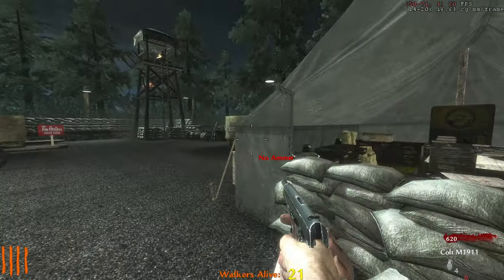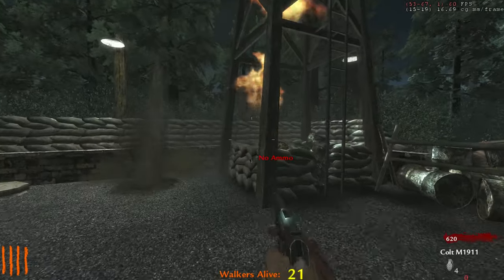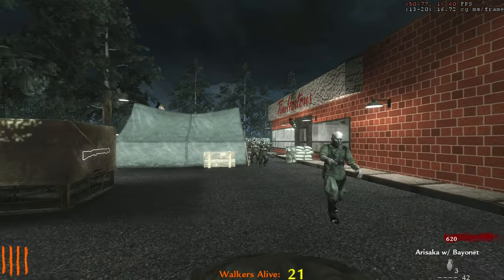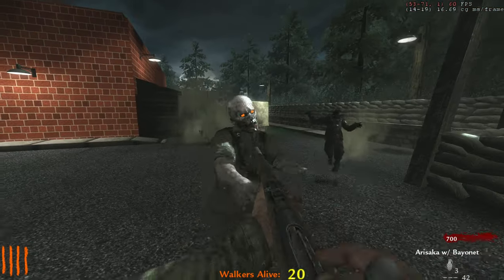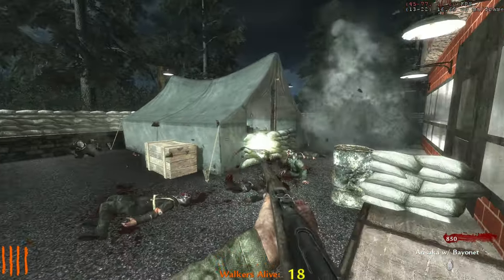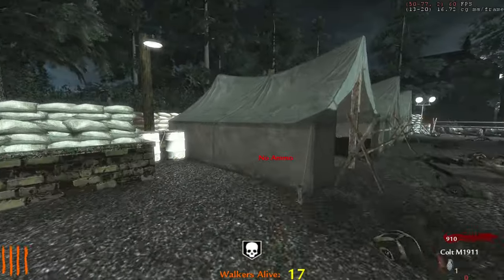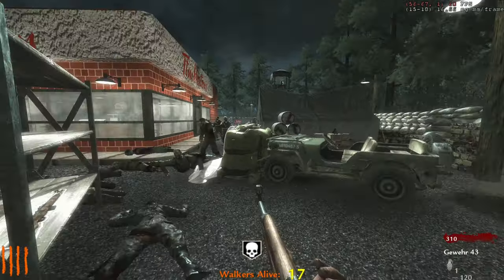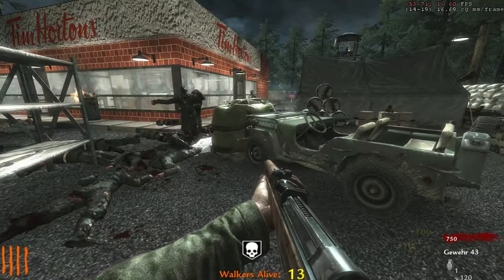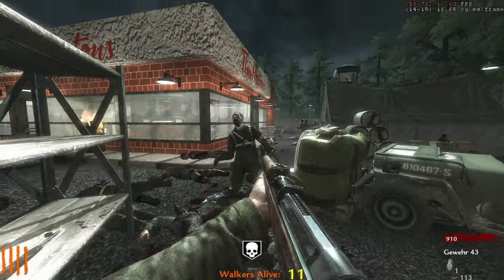Sadly I do not live in Canada so I'm not going to Tim Hortons. Can't go up the ladder. Speed Cola has the light on but I guarantee it's not actually on. At least we have instanades — those are really good. Insta kill — should we get the Gew? Let's just get it to be safe because I know the Kar98 or Arisaka is going to fail me. Nine, ten points and we have Dempsey screaming in our ear.